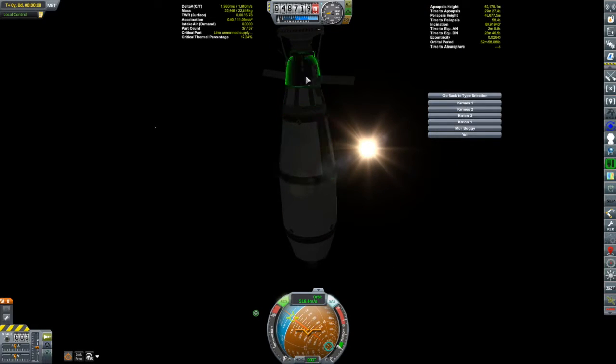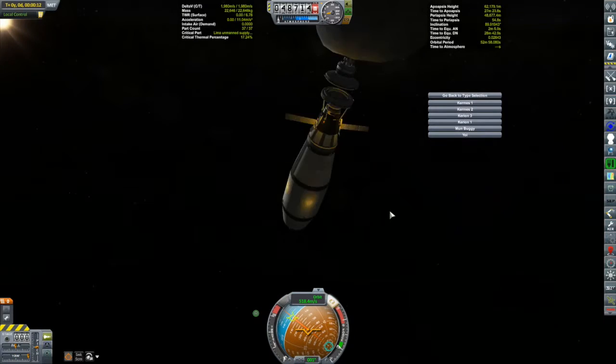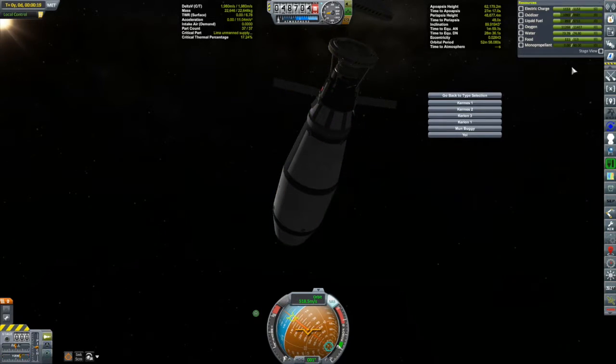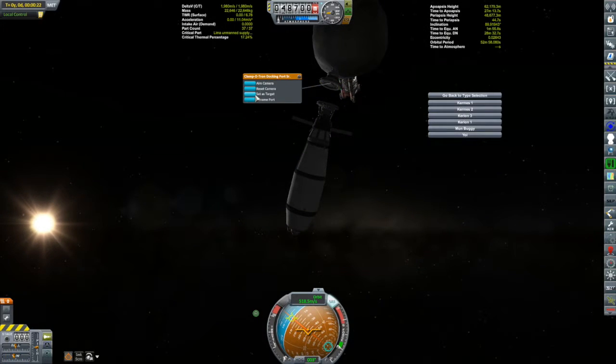RCS is not working. What's going on? Don't tell me there's no monoprop in here. No monoprop there. No monoprop anywhere. Okay, so that's not going to work. Let's see if we can get it redocked — set that docking port as a target and try to just thrust forward and get back on.